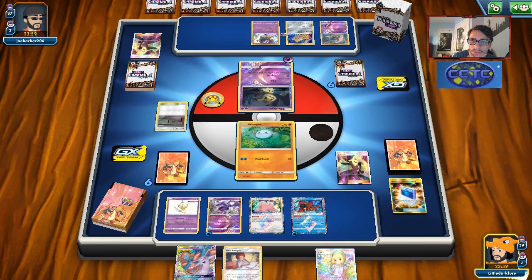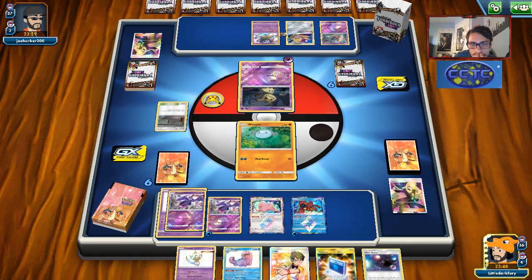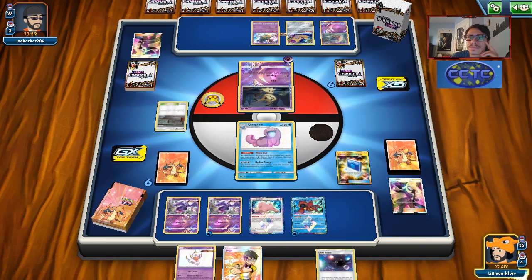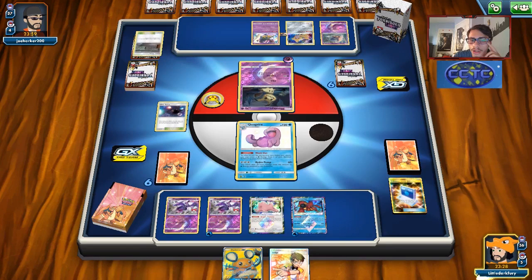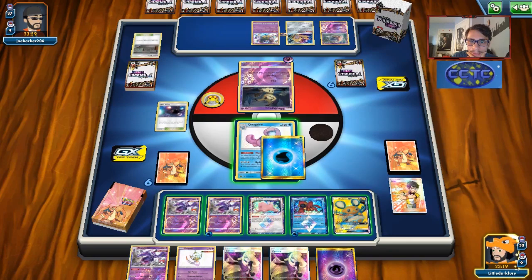We could probably find Quagsire energy - that's all we need to do. Cynthia gives us what we need. We didn't get the energy though. We're going to have to go Dedenne - it's the only way we can hit an energy here. We are going to lose our Judge, but judging Malamar is actually kind of effective because Malamar tends to brick sometimes. We do find an energy and get a third Naganadel.